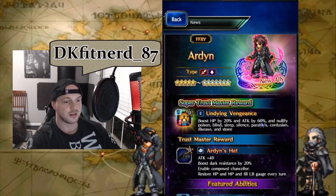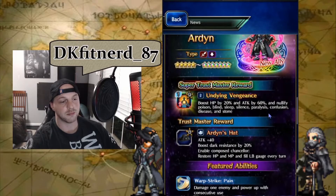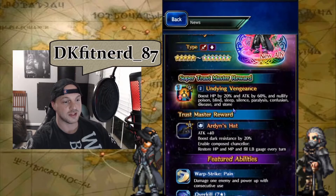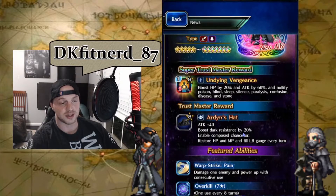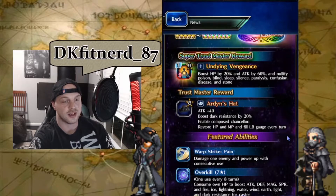It's going to go great on any DPS unit. Even some tanks can benefit from the HP 20% and the Ribbon effect to take up one solid spot — pretty cool for a Super Trust Master. His Trust Master Reward is Arden's Hat: Attack plus 40, boost Dark Resistance by 20%, and enable Compose Chancellor — restore HP and MP and fill the LB gauge by two crystals every turn. It's basically a refresh and regen effect, so that's pretty good especially if healing your party every turn is becoming an issue.